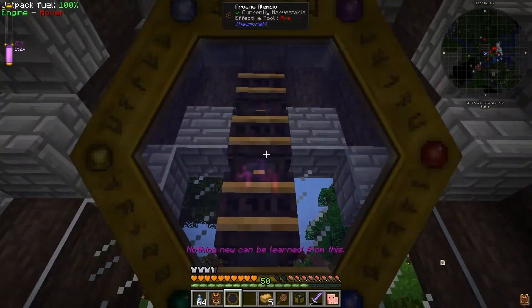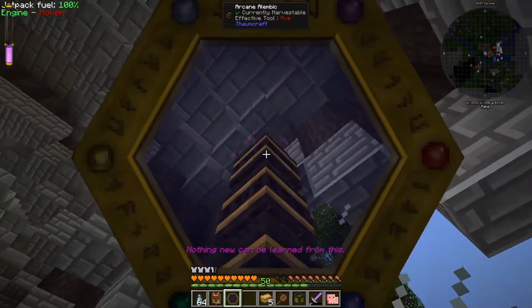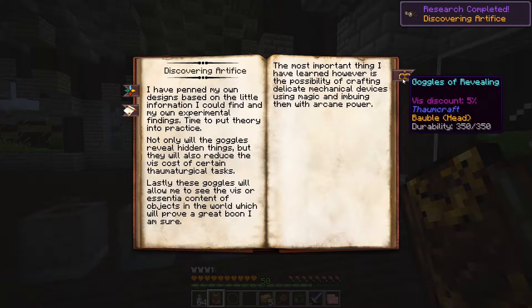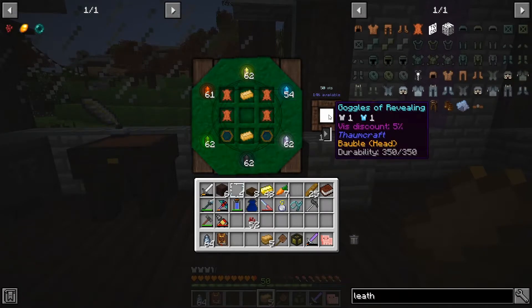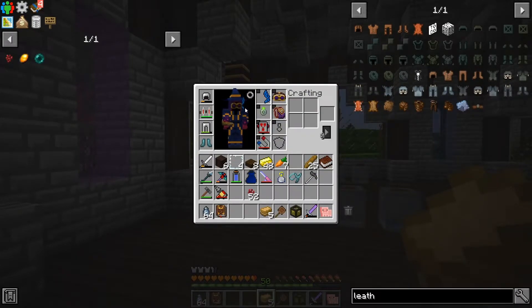Now we can research this stuff. I'm not seeing what I would like to see. I think I need these goggles in this picture to be able to see what is inside the Alembics. Let's click on Discovering Artifice — it looks like I've already done what is needed here, so let's hit complete. We have the Goggles of Revealing! We just need two thermometers, four leather, and two brass ingots. Got our Goggles of Revealing, which is a bauble we can put on our head — makes us look real snazzy.